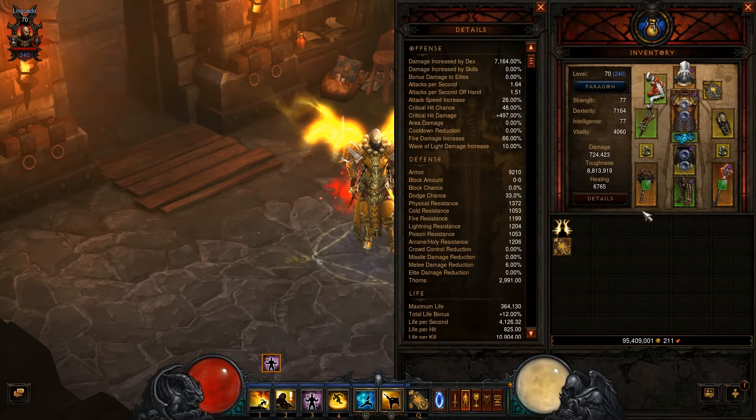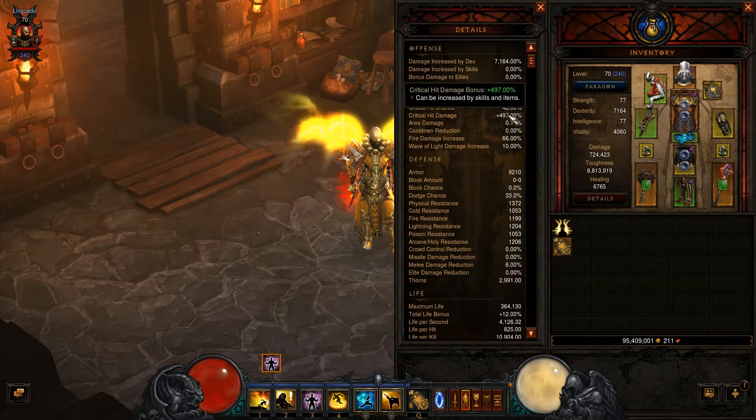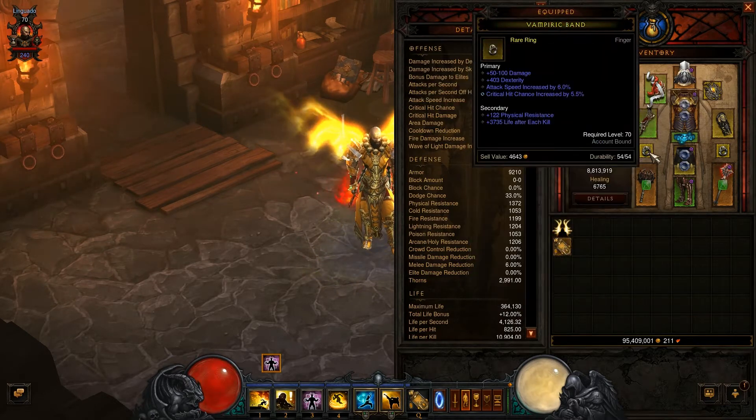My weapons are jammed with emeralds for better critical hit chance and damage. The critical hit chance itself comes from the gloves and the rings.